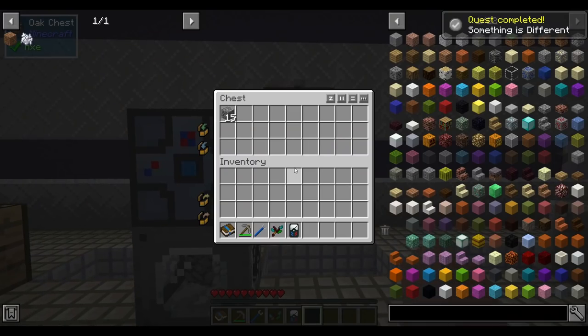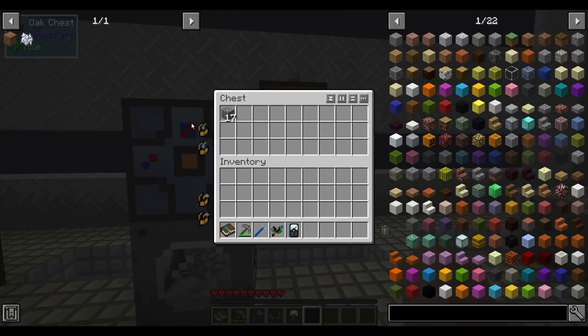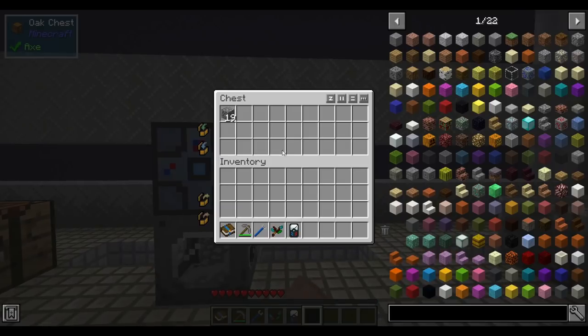First quest: make five furnaces. This thing makes one piece of cobblestone every 35 ticks — about two seconds. We need 40 pieces of cobblestone, so we wait about a minute and a half.